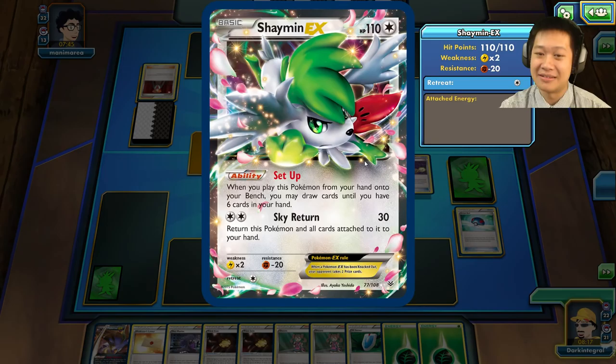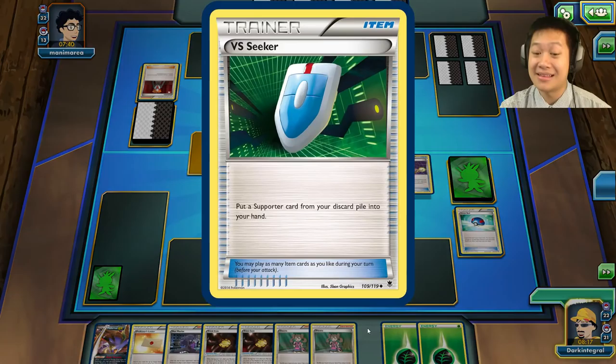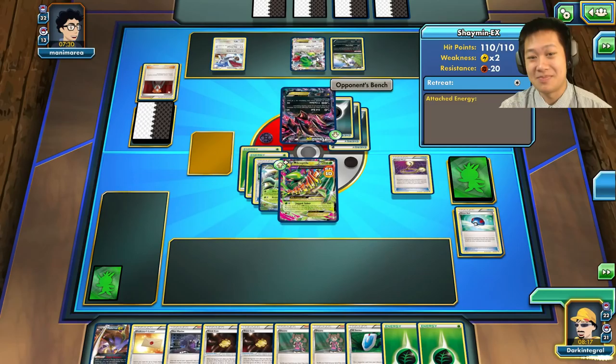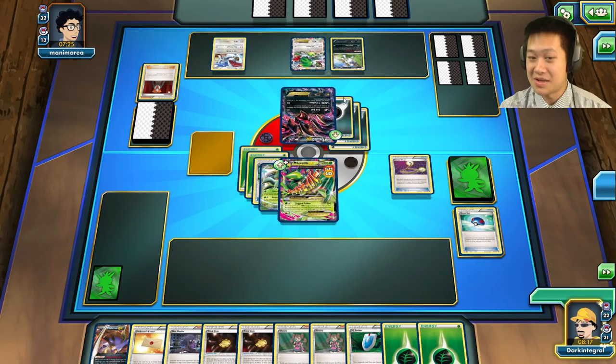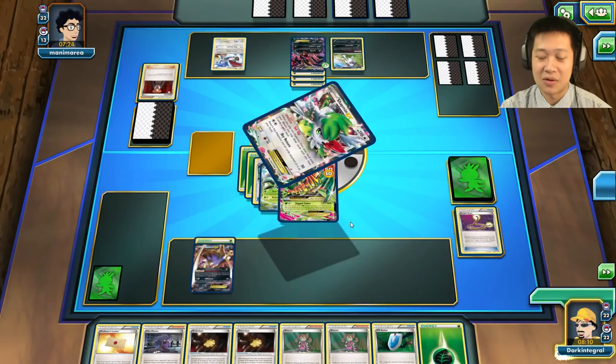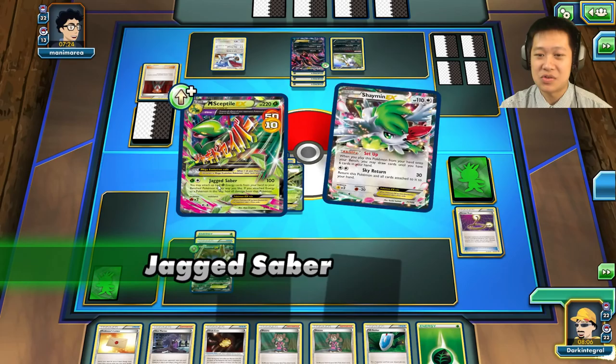He can't put the main attacker out, but he can put Shaymin out. I've got a Versus Seeker — I can Lysandre and we're going to go for Shaymin. This will slow him down because he has to retreat if he wants to attack. Bring your Shaymin out — you've got nothing. I have 160 HP — that's enough to survive. Let me put Shaymin to sleep and add the Trick Coin.